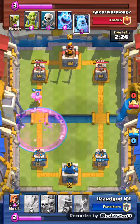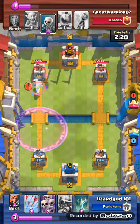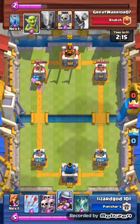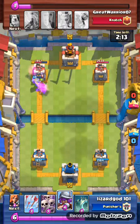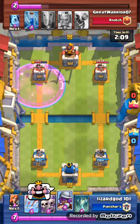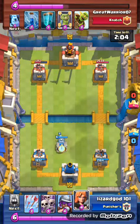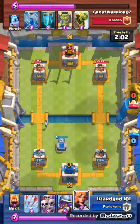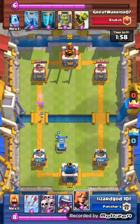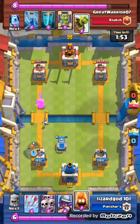I put my lumberjack behind valkyrie and rage him — he doesn't really know what to do except place ice golem and then ice spirit, which was kind of a good move by him. But then he places skeletons and goblins and the lumberjack just chops them all down. Look how much damage he got off on that tower. I place down another tombstone for defense, and it looks like he's gonna try again with his goblin barrel clone spell push.